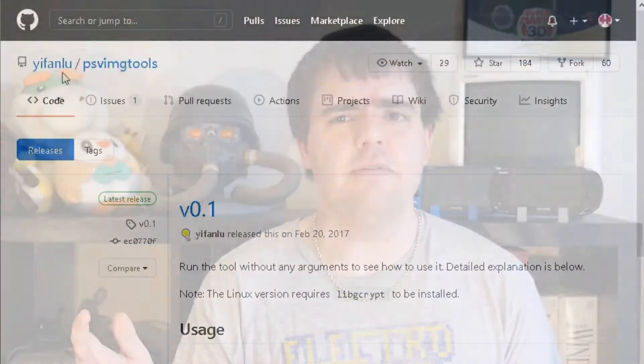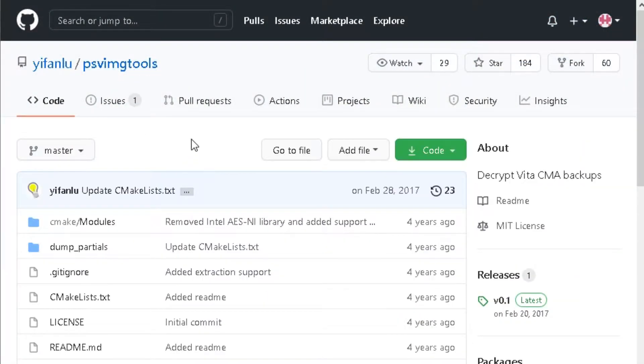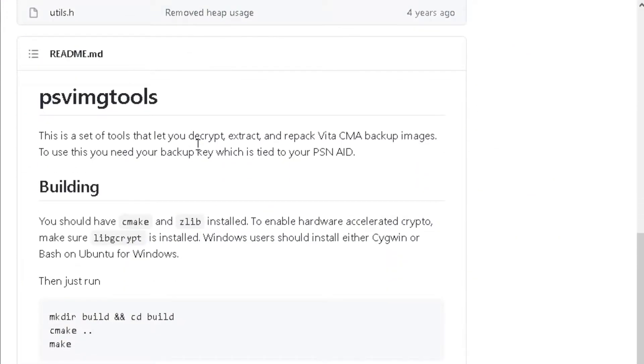But thanks to homebrew developers like Yenfu — I'll put it up on screen — you can easily decrypt your Vita games and basically do what you want with them, just like you could before.